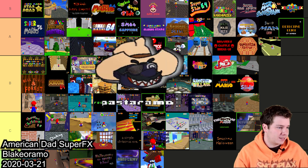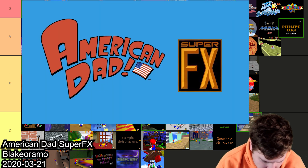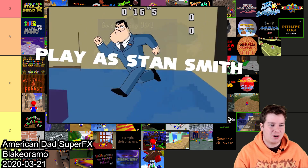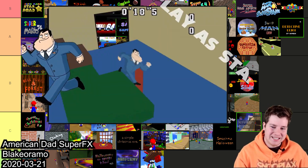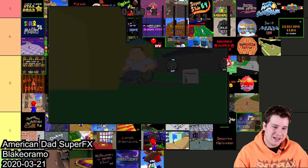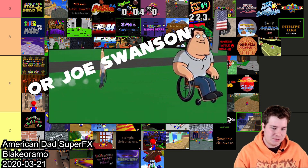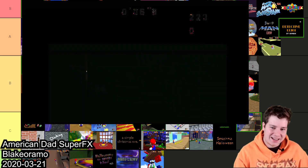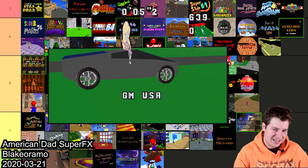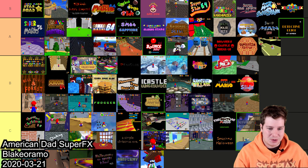Next is kind of a meme hack — American Dad Super Effect made by Blake O'Ramo. It's a very short game, pretty much made for a meme, but it is console compatible. It's a stupid joke — I put Trump 64 in C and this joke might be a little bit stupider. At least Trump 64 had some platforming. But the fact that it's console compatible I think puts it in C. If it wasn't I'd probably put it in D.